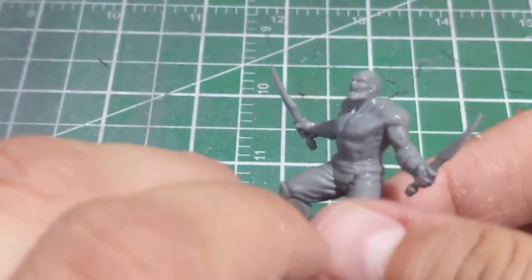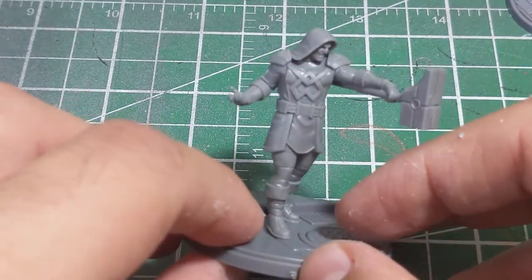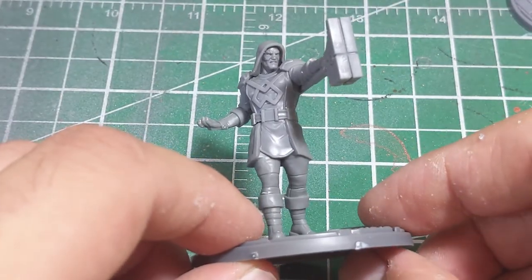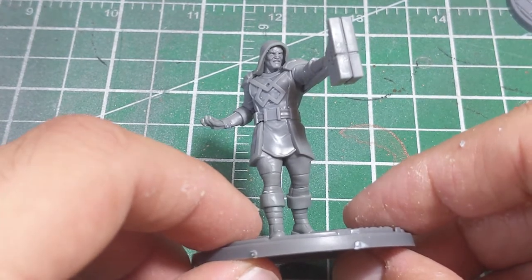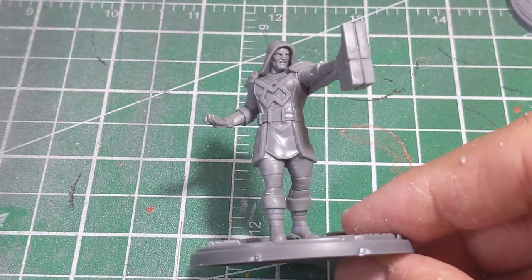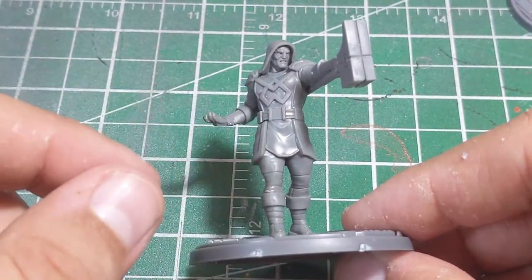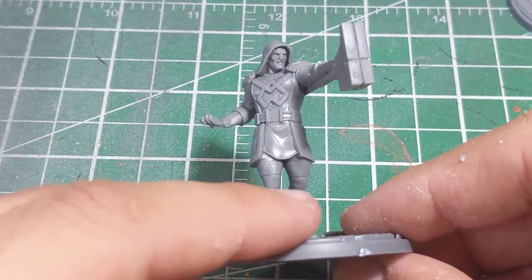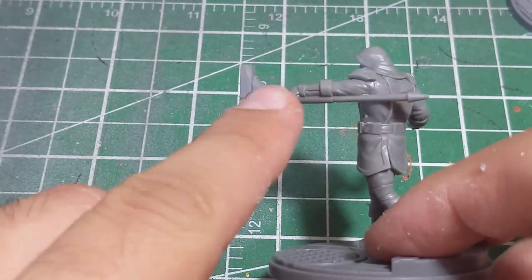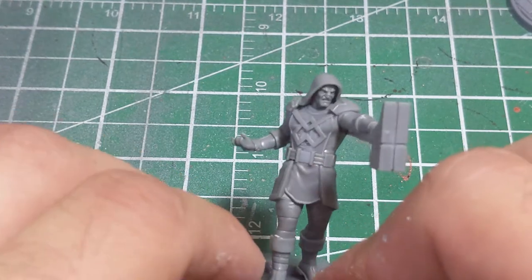Ronan also went together just so nicely — such an oddly beefy model. You can see he's on the big base. Everything just went together so nicely. One of the quirks about Marvel Crisis Protocol and Atomic Mass Games is that they like sculpting the faces separate, so you actually had to glue his face into the hood — but it went together nicely. The legs were a little weird at first, but once I wrapped my head around them it made sense. The hammer, aside from one cap, was all a single piece on the arm, which I really liked.